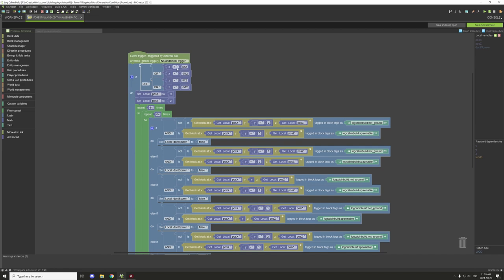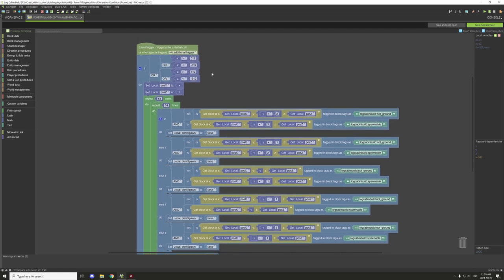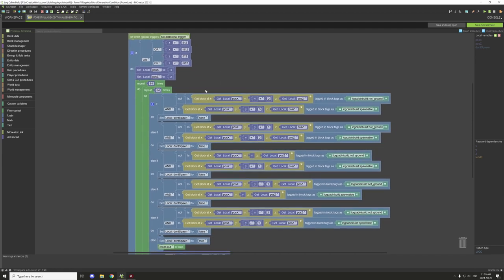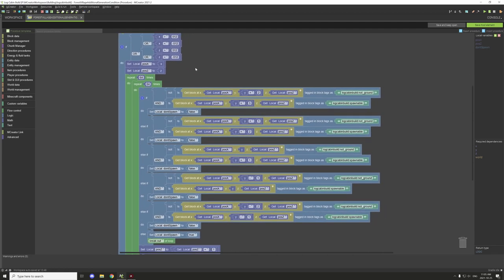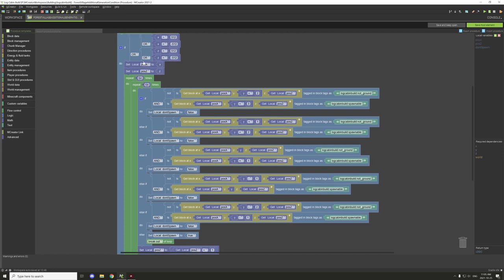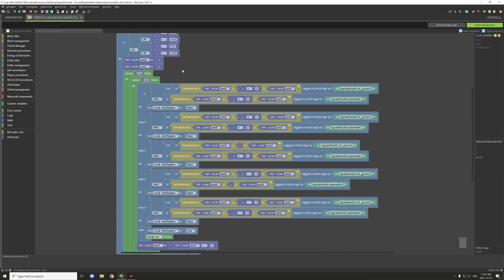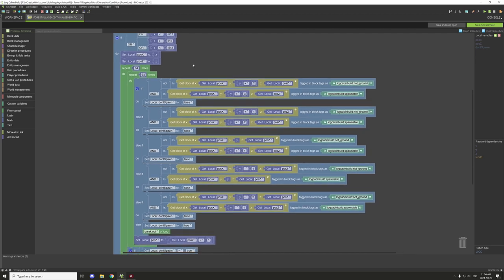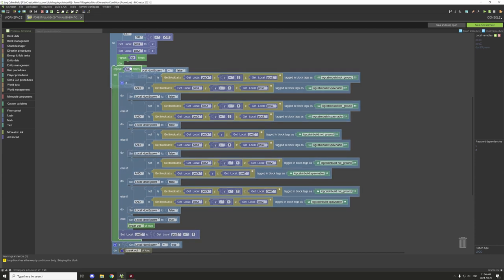Basically, if X is greater than 512 or X is less than negative 512, it's going to spawn in. Or if Z is greater than 512 or Z is less than negative 512, then it's going to run this particular script. With that, we've set the local variables 'pos_x' and 'pos_z' to the X and Z coordinates of the actual structure location we're generating this additional condition from.